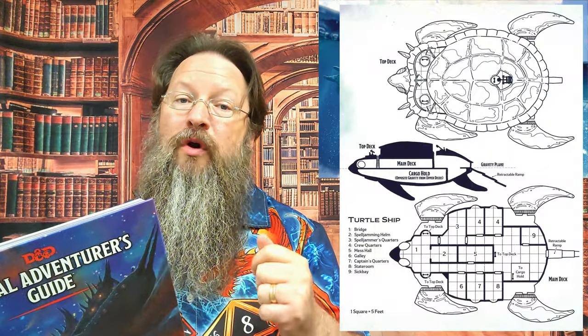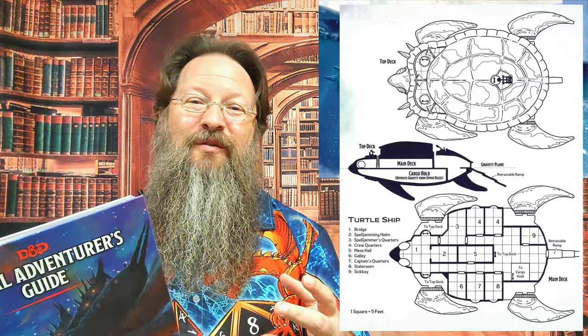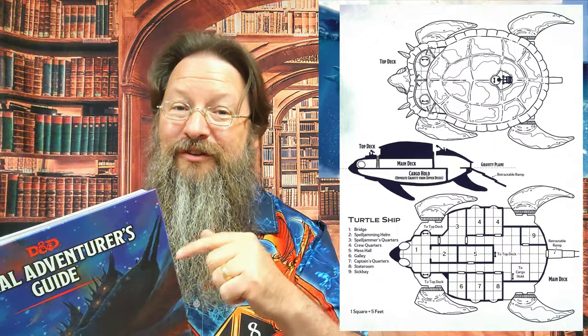While the book provides detailed deck plans, it does not detail out what can be found within each room. The turtle ship has three areas of space: the top deck, main deck, and the cargo hold. The main deck is where all the fun stuff takes place, from where the pilot sits to where the crew sleeps, and the ship even has a sick bay — not all do, but this one does.